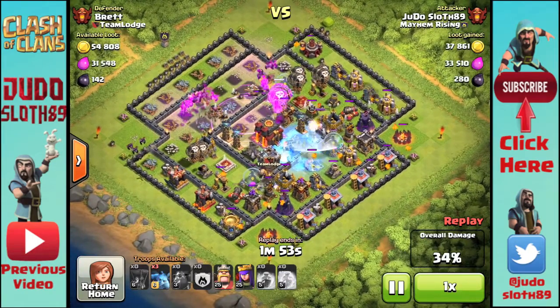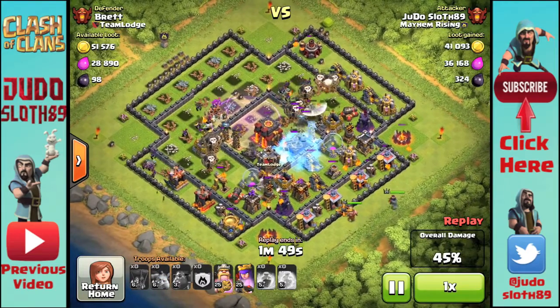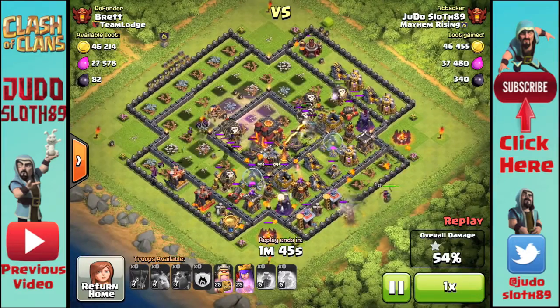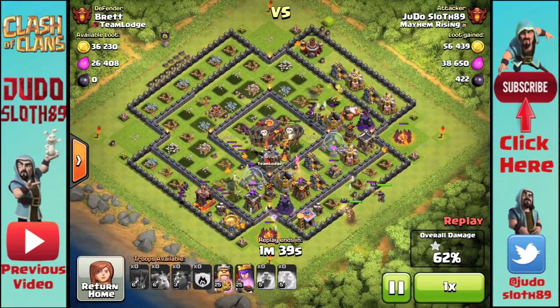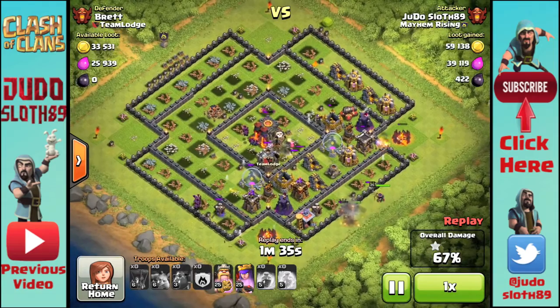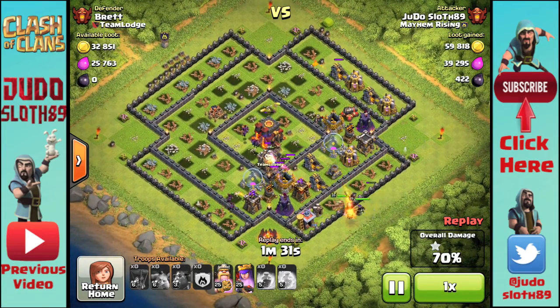On this base it was single-target infernos, so I used a freeze to initially protect the lava hound. If they're multi-infernos you want to use the freeze to protect your balloons. Your third rage wants to be used to power your balloons into and over the core. Watch the flight path of your balloons — in general this will be centralized and in front of the previous two rage spells.